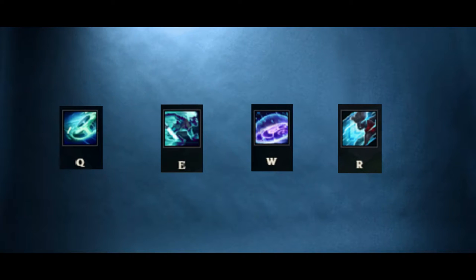Some combos for Echo would be W, E, and then Q. The W is for the slow and the stun if you're able to catch the enemy champion inside, and then the E and Q to deal damage and proc your passive. You can also just wait for his clone to reach the same spot you are and then hit the ult, which would deal a ton of damage to the other enemy champions.